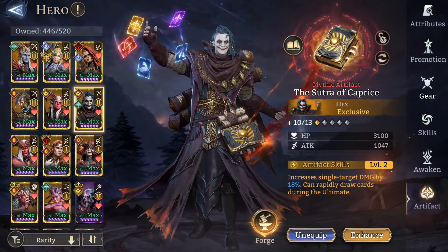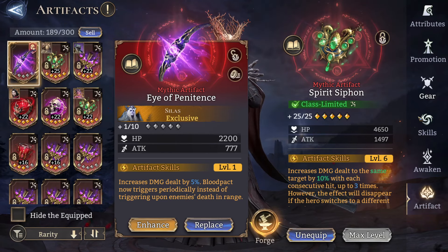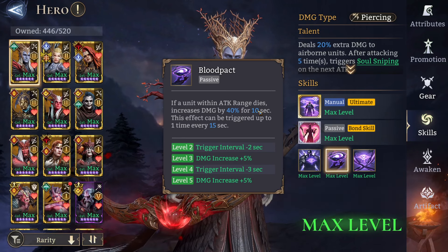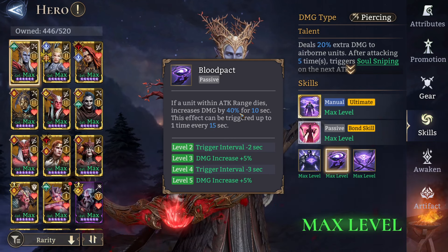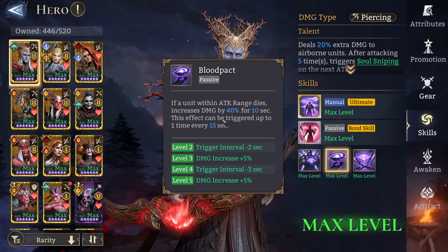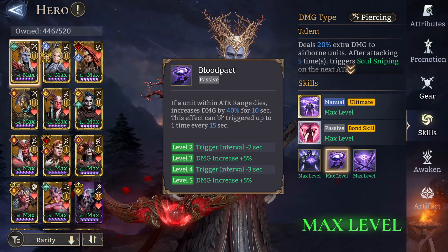The Silas artifact probably needs some testing, but the spirit icon gives a 30 percent damage boost whereas blood pack gives a 40 percent damage increase for 10 seconds, triggered every 15 seconds. So doing the math, you're actually losing out on that 40 percent in those 15 seconds. It does work out for you, but if you're killing units, spirit siphon works way better.